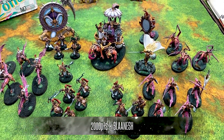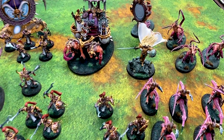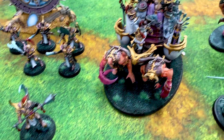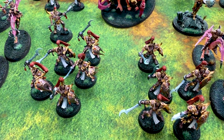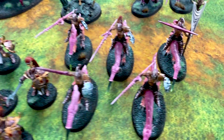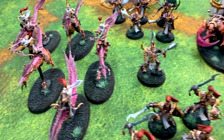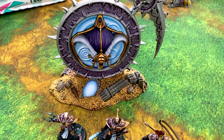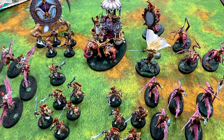Today I am playing a single battle regiment — the Lurid Host, which is an Invader's Host. I do have two generals: Sigvald the Magnificent and a Lord of Pain. I also have Glutose in the army. For my battle line, I have two Myrmidesh Painbringers and the Claw Spears. Other units include a unit of Fiends, a unit of Blissbarb Seekers, and a unit of Myrmidesh Twin Souls. My faction terrain, and of course, the Mirror — mirror on the wall.